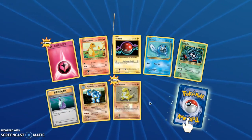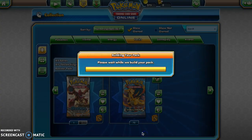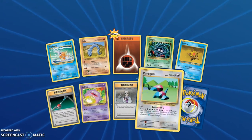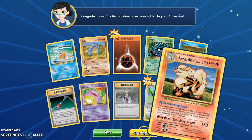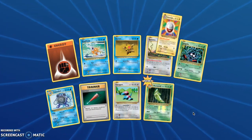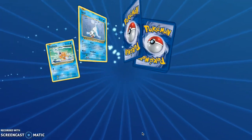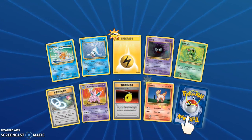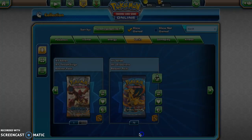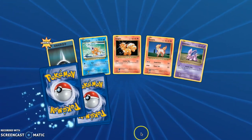I don't really know how the trading system works — like, how do I send cards to people? If I were to do a giveaway... Surfing Pikachu! I guess I need to figure out how the trading system works. Maybe we can do something where you can trade it for an energy or something, if you end up being the winner of the giveaway. Opening packs is always just so very fun — there's something special about it and I really enjoy it.